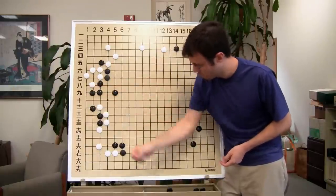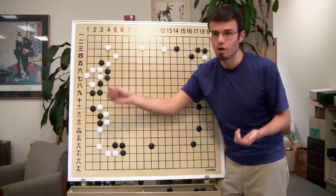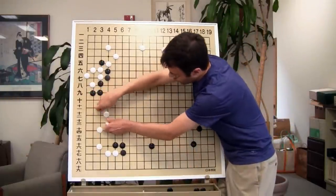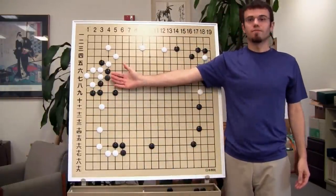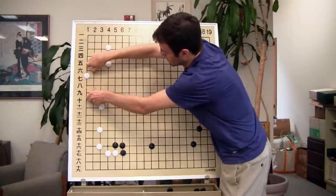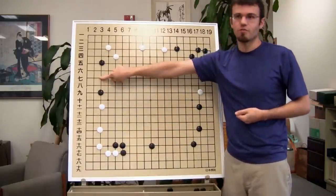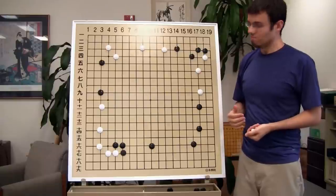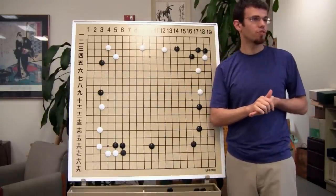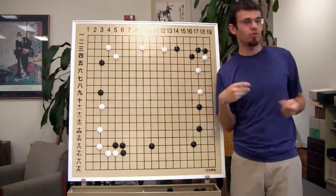Yes, we gave White a lot of points, but we're still in the game. It's like this area of the board is already pre-reduced, and later on we got stronger here, which means we can have moves like this later on. If White plays something very simple, we can just play here depending on how greedy we want to be. We can actually reduce White's area too because we got stronger here. So what we really got is we actually just got our stones a little bit stronger. We gave White a bunch of points for our two measly stones.